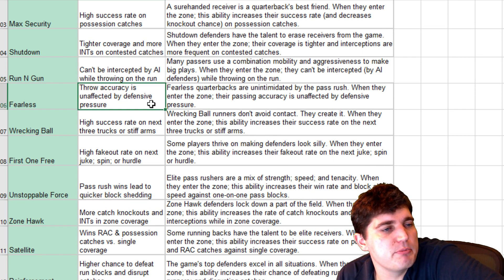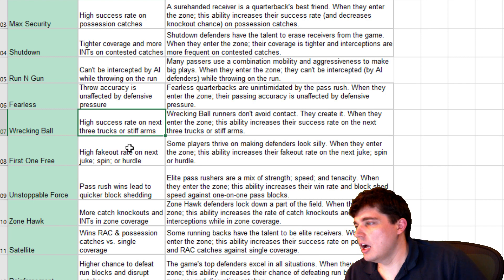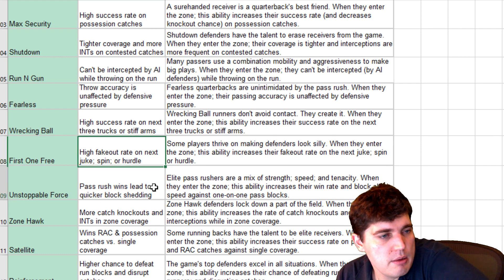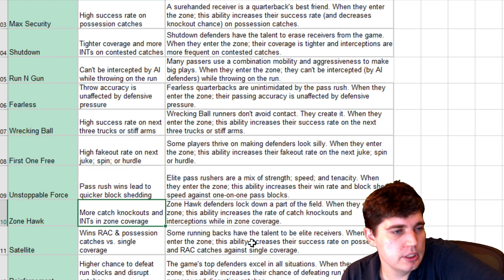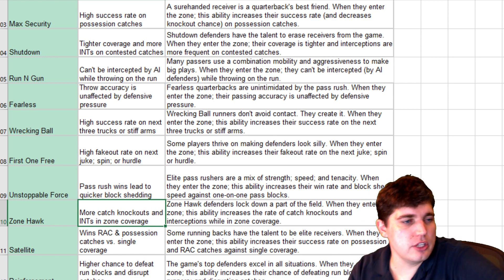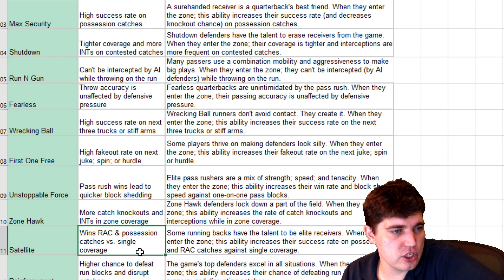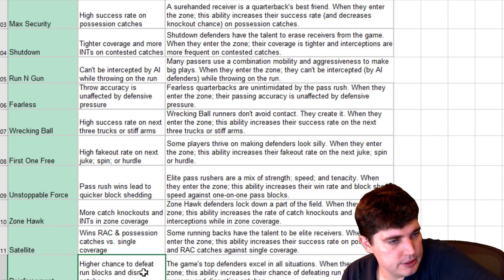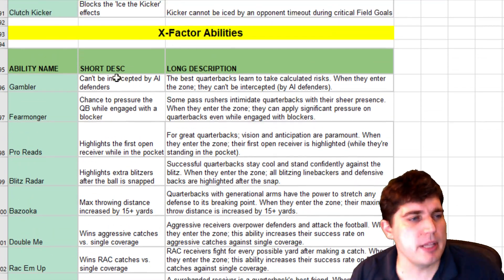High success rate on X3 trucks or stiff arms — I like that. High fake out rate on jukes and hurdles. Pass rush wins lead to quicker block shedding. More catch knockouts and interceptions in zone coverage — this just should happen; if you throw it into coverage you should be getting it swatted out, like Madden 17. Wins RAC and possession catches versus single coverage. High chance to defeat run blocks and disrupt catches. Increased chance to break the next tackle. These are pretty straightforward — I honestly don't have a problem with X-Factor abilities.